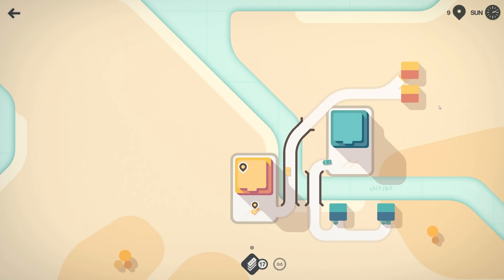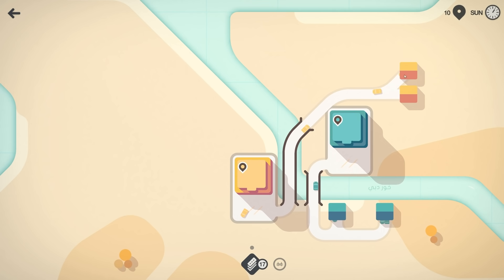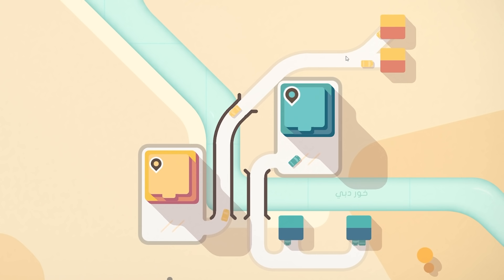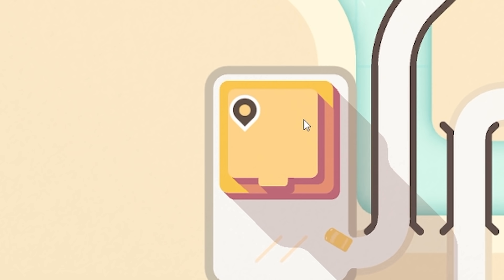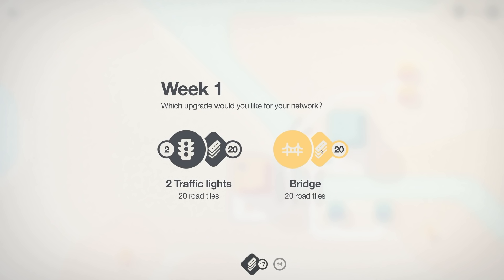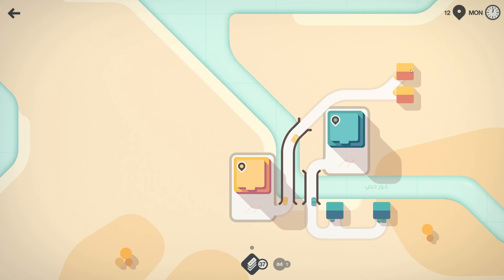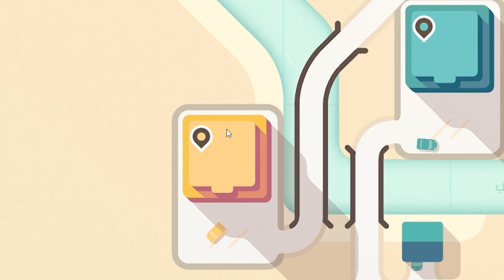If you haven't seen this game before — and there are still new viewers to the channel — essentially you start off with different colored houses. Let's say the yellows, and you've got to build them a nice little road to the supermarket of their color. Now as time progresses you get to the end of a week and get to select an upgrade. I've used both my bridges and there's still a river going through my entire map, so I'll select the bridge. I've been told by the patch notes that traffic lights have actually been improved, so they could actually be useful now. But I need a bridge because we're still going to spawn things on either side.